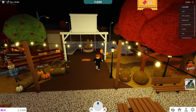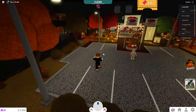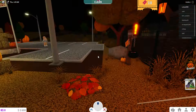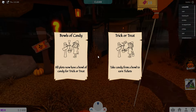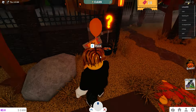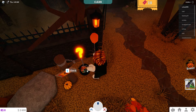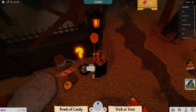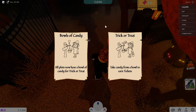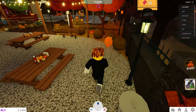There's another easy way to get tickets as well. If you want to get tickets you can visit multiple houses in the game — every house has its own ticket shop. Click on 'check bowls of candy.' All plots now have bowls of candy for trick or treat. Take candy from a bowl to earn tickets. So you get candy like this from bowls of candy, trick or treat. This is the easiest and fastest way to get tickets, and there are a bunch of houses.